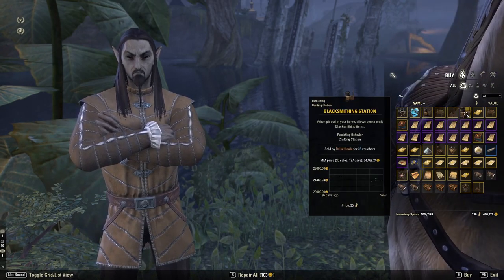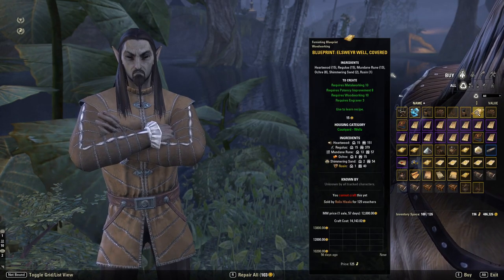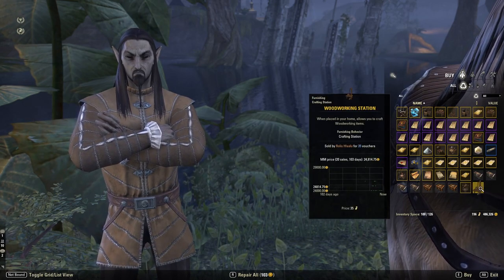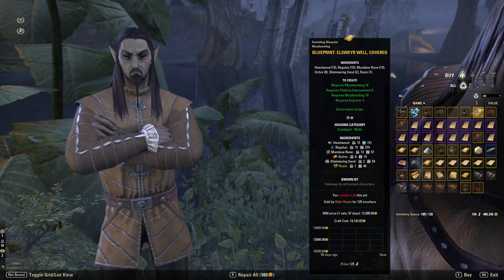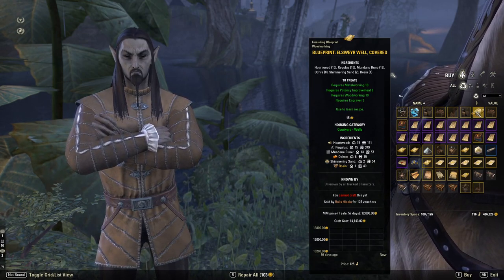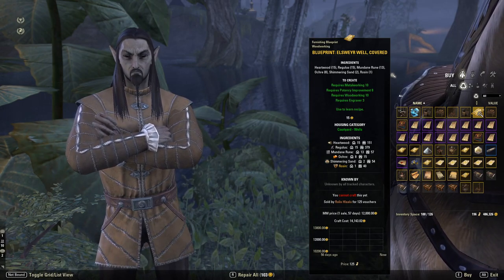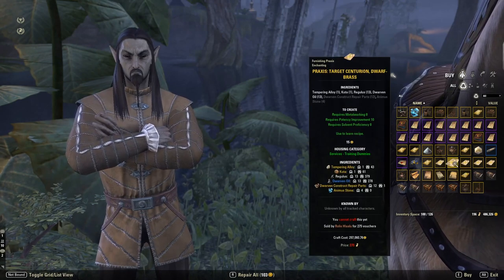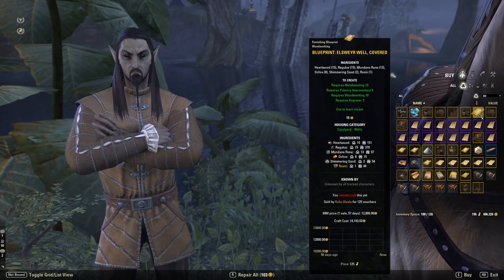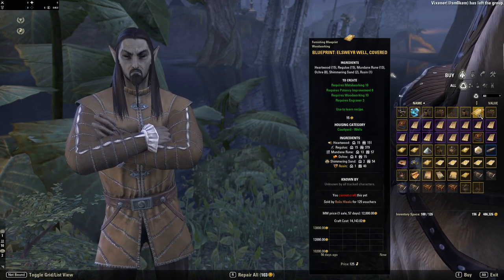You've got a regular blacksmithing station, same as the alchemy one at 35 writ vouchers. You've got the clothing station and woodworking station, both also 35 writ vouchers. Then you have the Elsewhere Well-Covered Blueprint for furnishings at 125 vouchers — though some of these are going to change when Greymoor comes out, so keep that in mind.